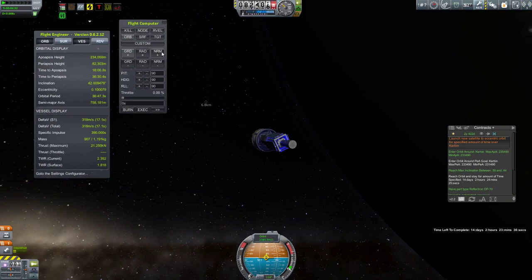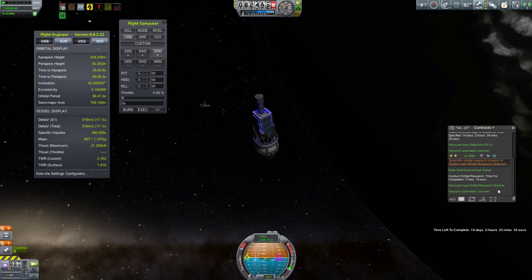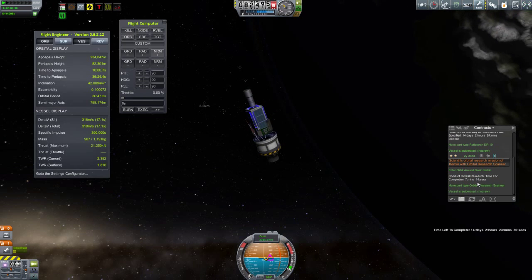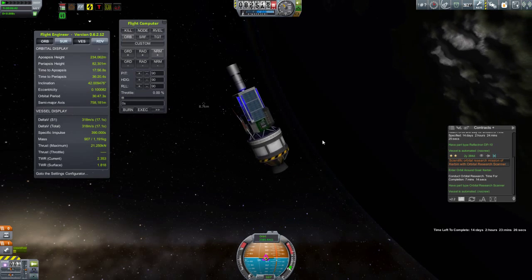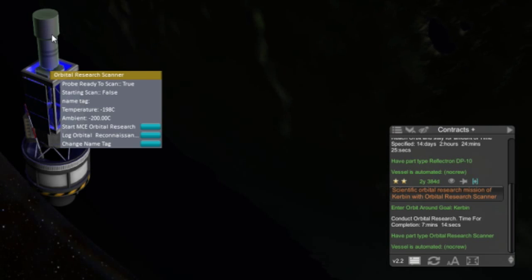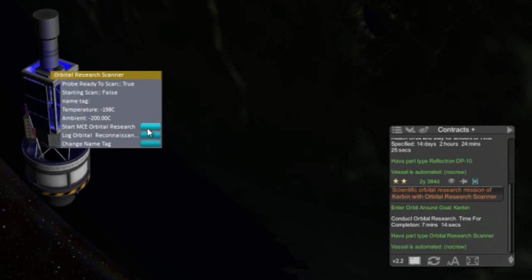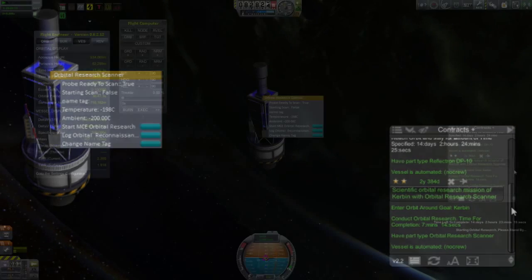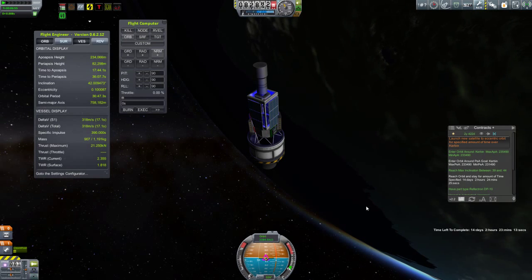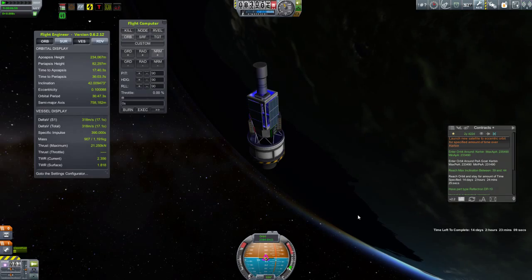You may recall a few episodes ago I was rather confused by the Orbital Research Scanner on the MUNA-1 mission, specifically the Start MCE Orbital Research feature. Now I've figured out what it's for — it's for fulfilling particular contracts that come with the Mission Controller 2 mod. You start it, it has to operate for just a period of time, and that fulfills a contract. That's all it was for.